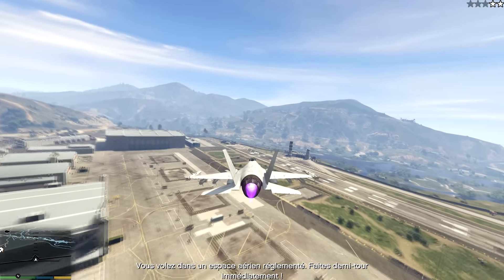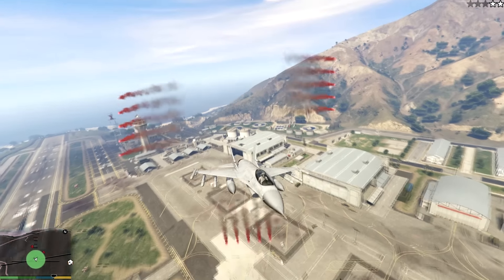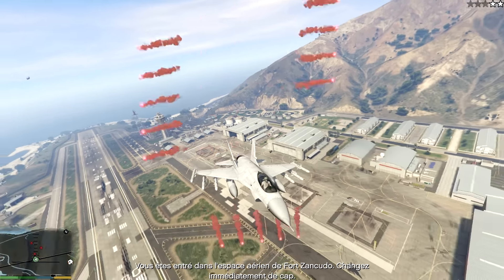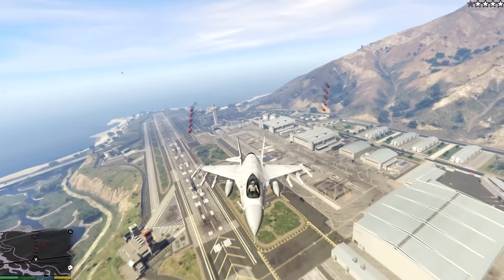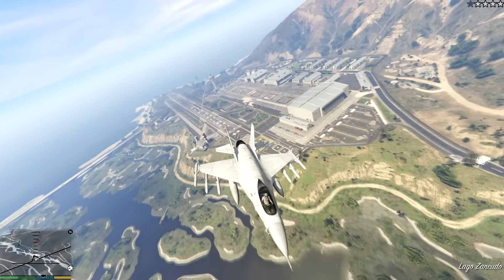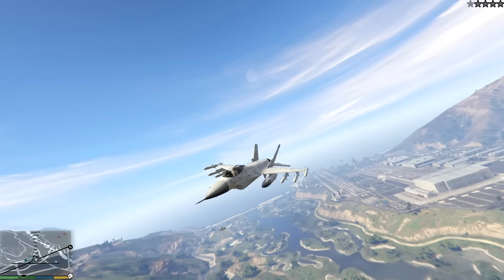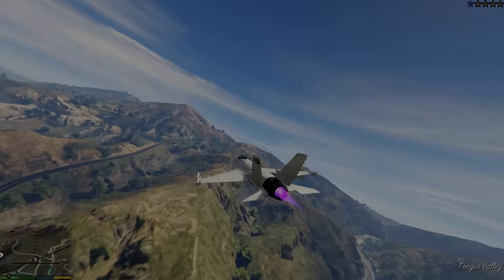You are flying in restricted airspace. Turn around immediately. You have entered Fort Zancudo airspace. Divert immediately. This is a no-fly zone. Divert your course.